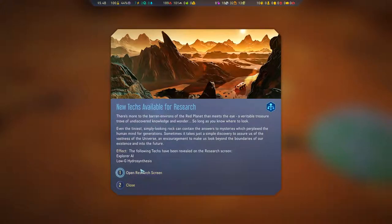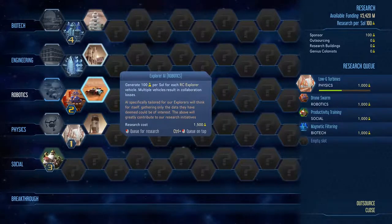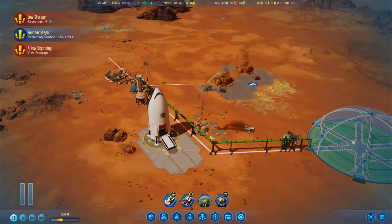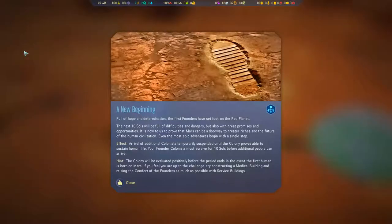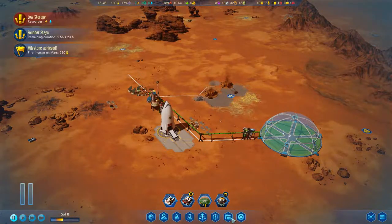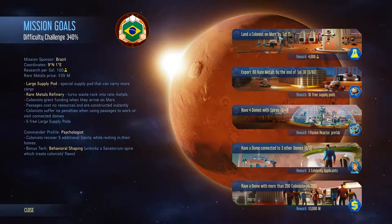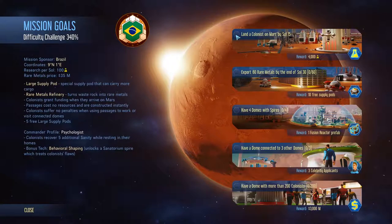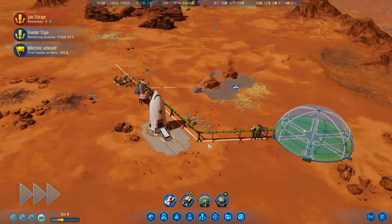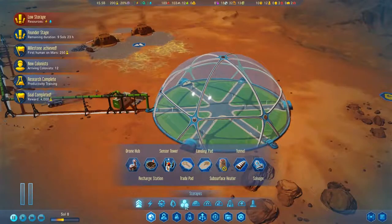New anomalies! We just researched this — open research screen. Subsurface heating. I think I really want this, so I'm going to control-click that to the top, because we're about to get 4,000 research points from that mission. Land a colonist on Mars by Sol 15. New colonists arrived — so you guys need stuff to do.